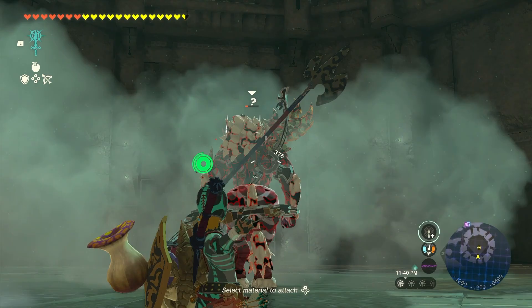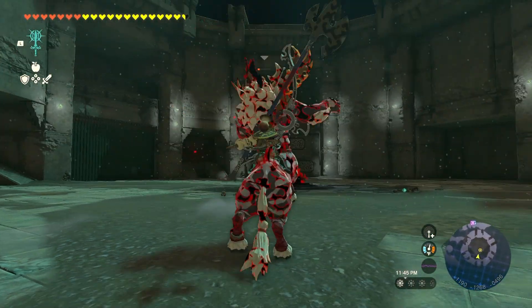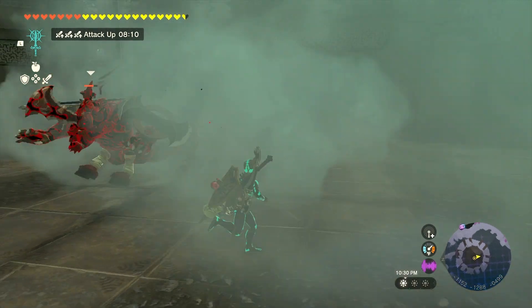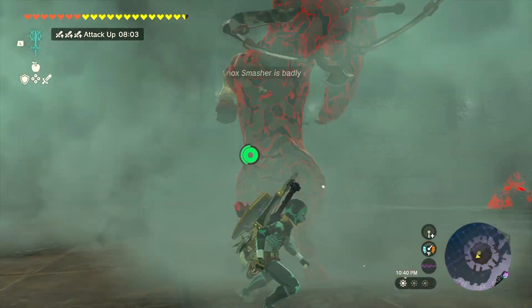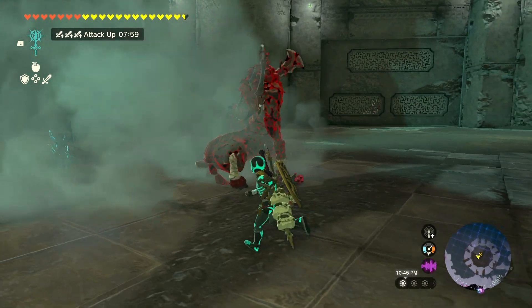Apparently I did not eat the stamina food — I was just wrong-buttoning all over the place. Another helpful thing to have here is the Phantom Ganon armor, because it gives you the stealth benefit. So you don't lose your bone attack bonus and you get stealth, and sometimes you can walk up to them even if they're not completely covered in the cloud.